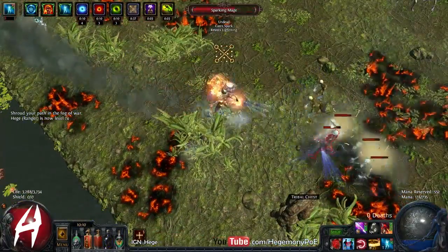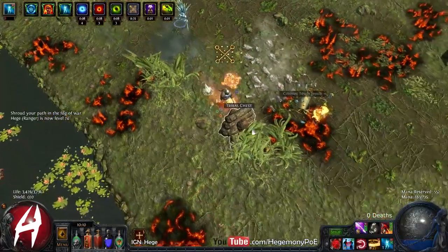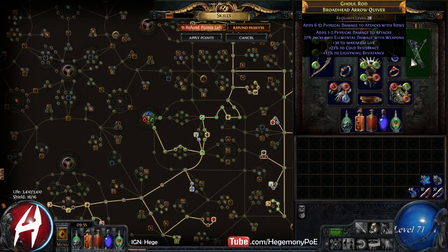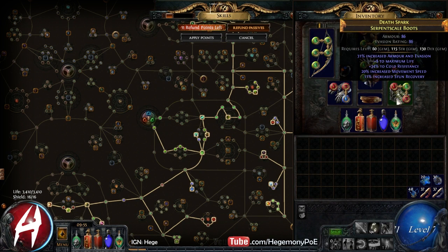I'll definitely need to change some stuff up when I go to run a 5-link. Let's take a look at the gear and the upgrades we found. This one I ended up buying for 7 or 8 chaos. This quiver we ended up finding — it does have another suffix open, I just need cold res. I want to dump these serpent scale boots and run series boots ASAP to get that 30 movement speed and the dodge.